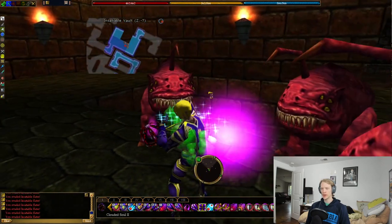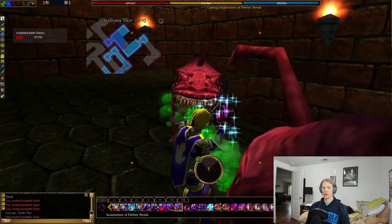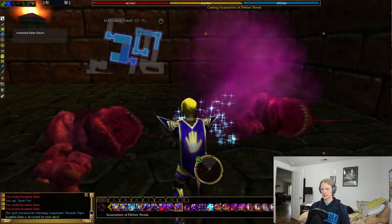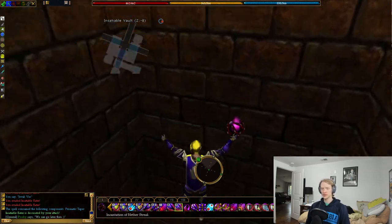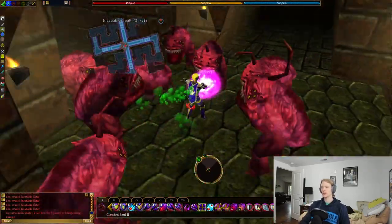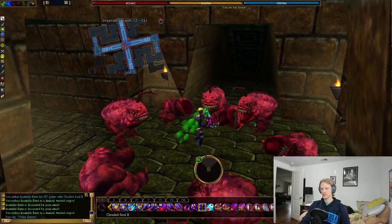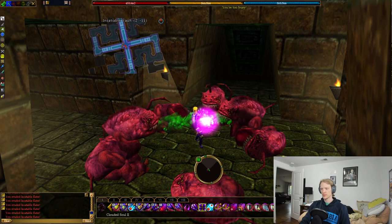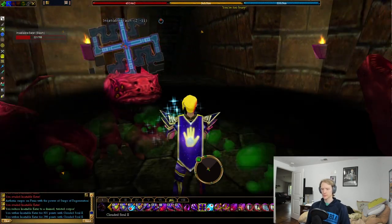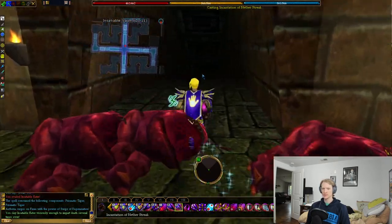After you get through that hallway you're going to end up in this room with a giant pit at the bottom. This is the most dangerous part if you are a lower level — closer to level 125 getting your first augmentation gems. Basically the only thing to do is jump down. If you're a mage or an archer you can try to pick them off from above, but it's pretty fun to just jump down and start throwing rings at all these guys.